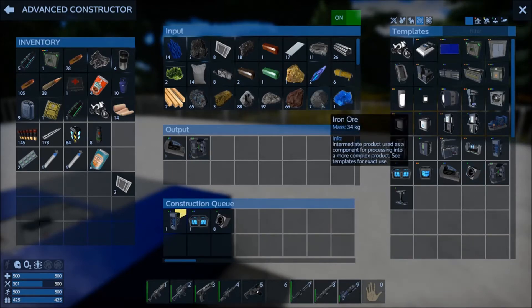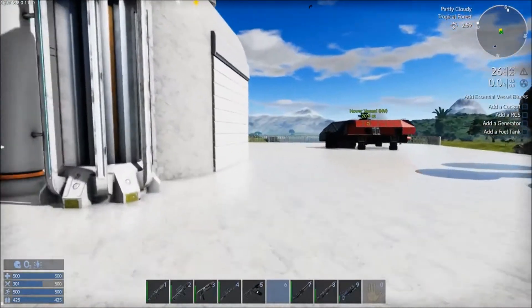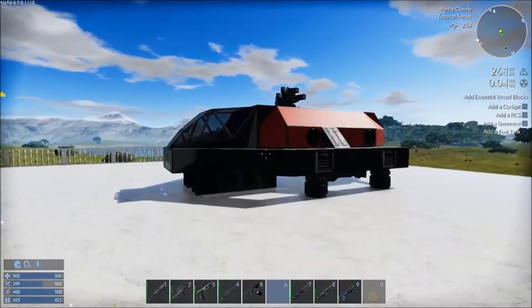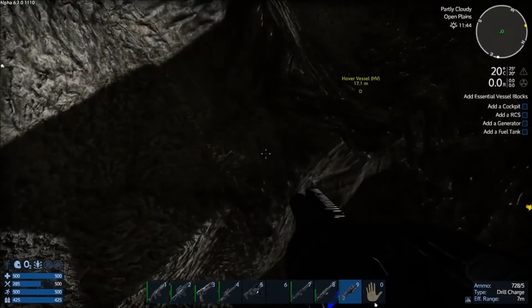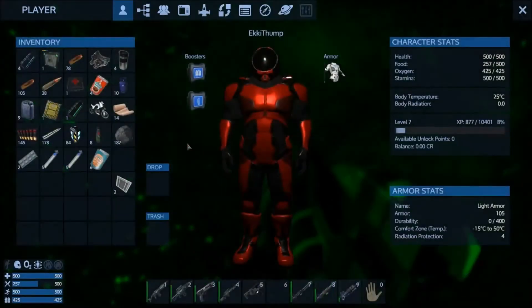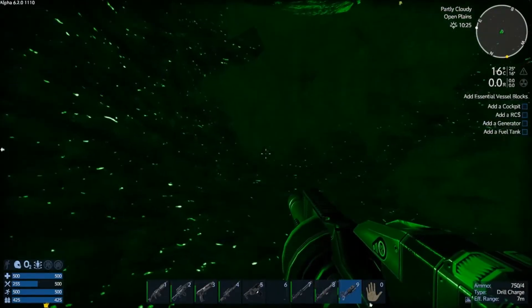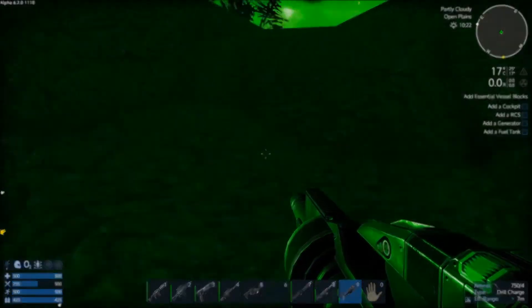We're almost out of iron, so let's go and get some more iron. Might use at least one of my T2 chargers here just to get these bits off the ceiling. 182 ore - will that be enough for what we want? I don't know, probably. If not, we can always come back and get some more.